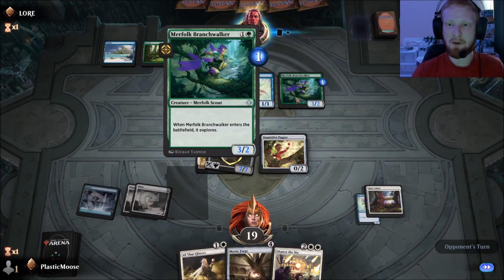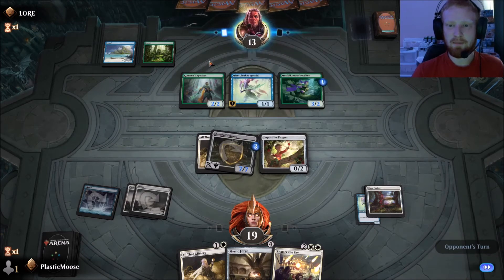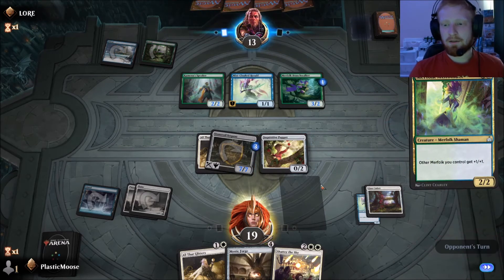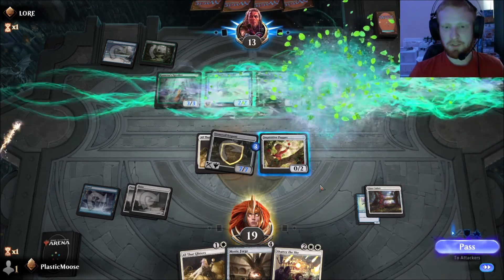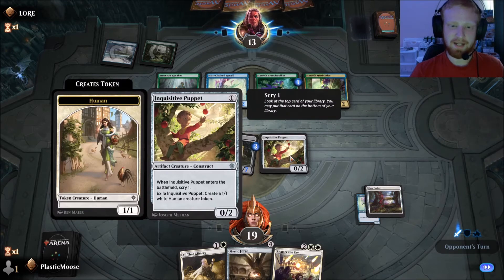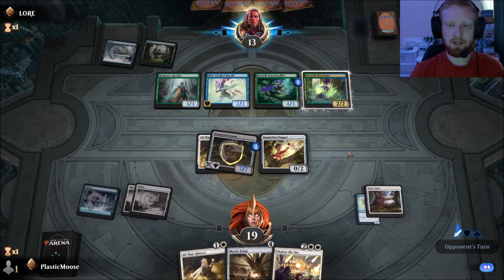I can't believe that's five power right there — three mana, 5/4. Thankfully, we can block with Inquisitive Puppet and exile it to make a 1/1 Human.